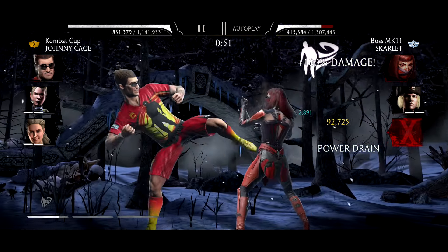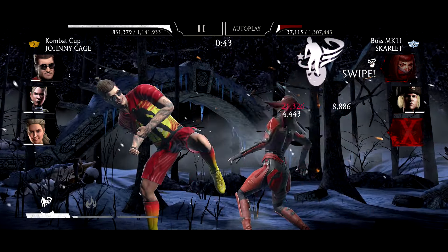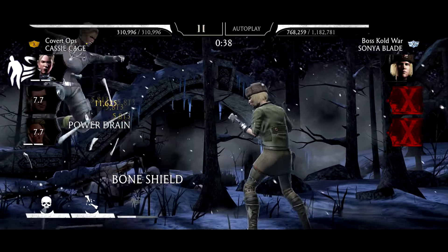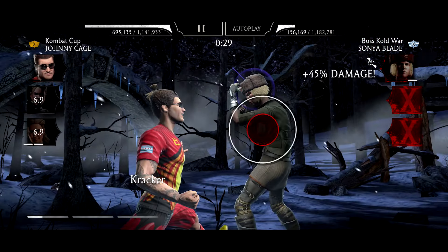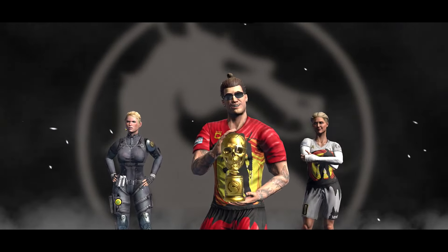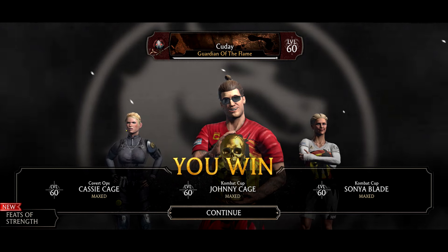Block breaker should be able to do quite a bit of damage — not enough though, not enough to call it good yet. There we go, perfect — we got it. We should be able to do quite a bit of damage with Cassie Cage here. Cripple her so she can't do anything, tag in Johnny Cage, and boom — get the win first try!